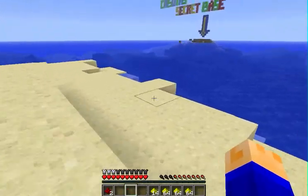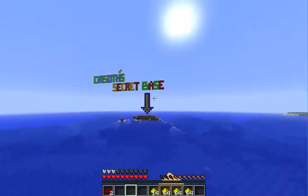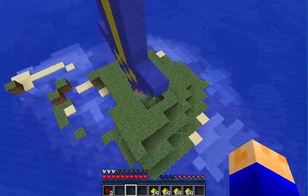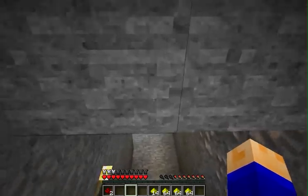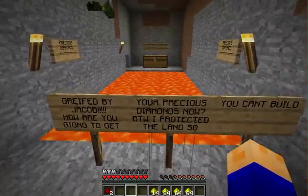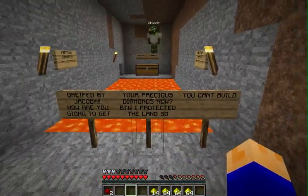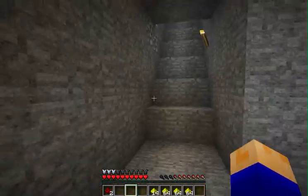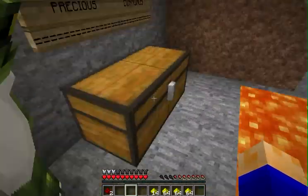I'm going to show you one of the ways I've figured this plugin could be used very usefully. Right here we have DR South's super secret base — too bad somebody found it. It was griefed by Jacob. How are you going to get those precious diamonds now? Well, lucky for DR South, Jacob has been outsmarted. Jacob also made it so he can't build, and he can't get across this lava. But wait — he has a jetpack! He can just double-tap the spacebar and fly over to get all of his precious diamonds.